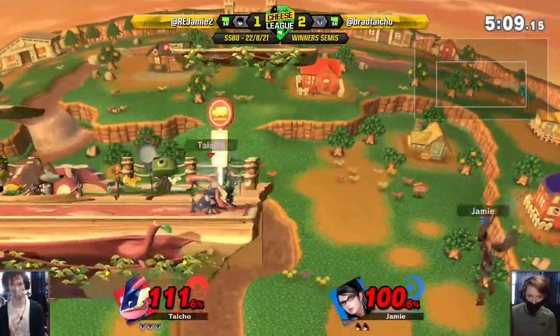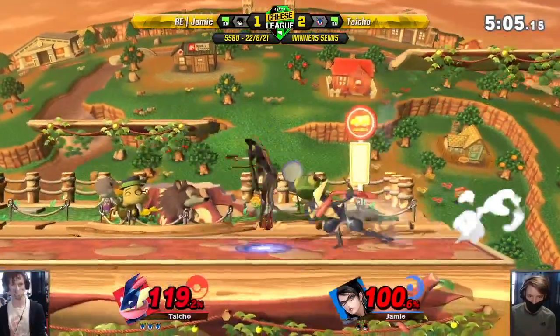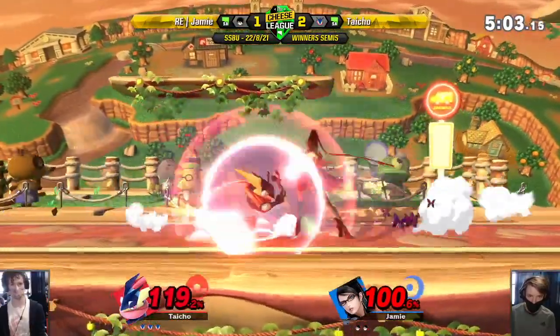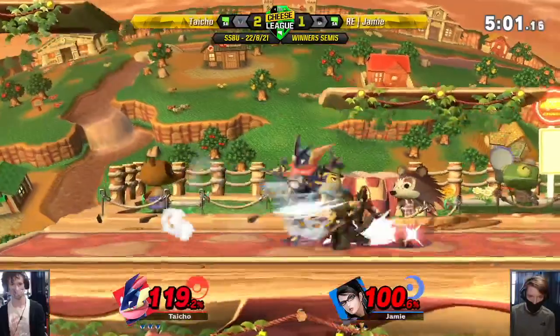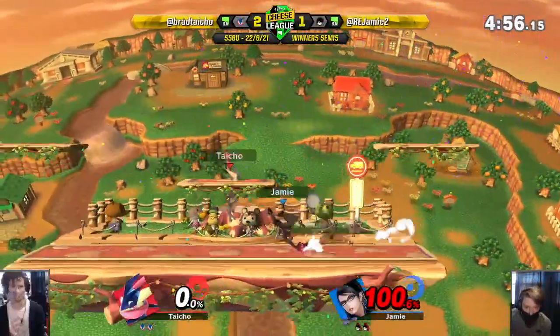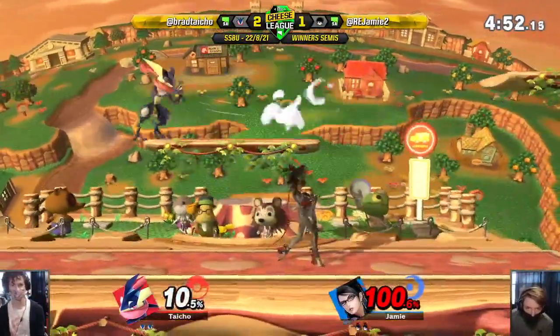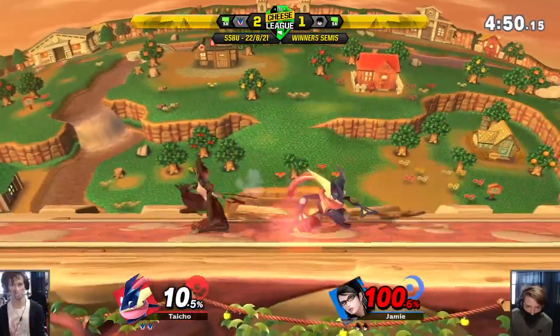Going into the jabs - can't parry that. That side B snubbing. There we go - now it's even stocked. Although Jamie is now at a 100% deficit, Bayonetta can definitely make up the damage quite easily - that's just one down tilt into a forward air.